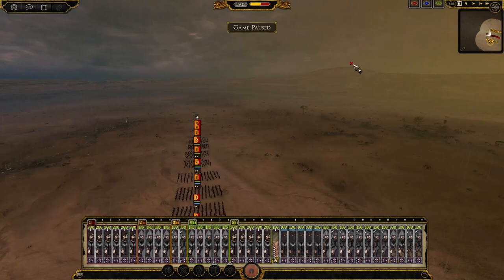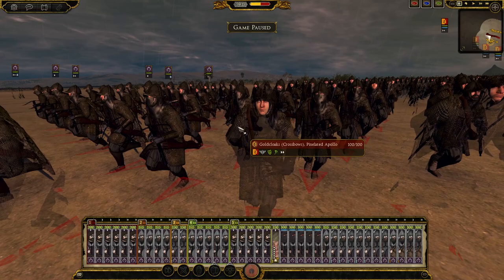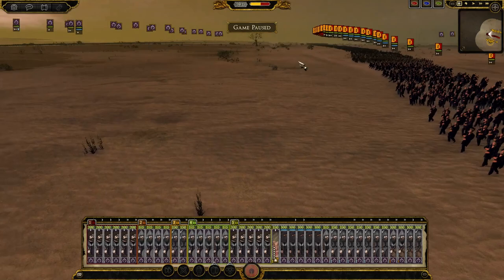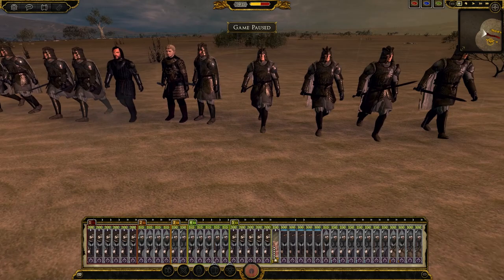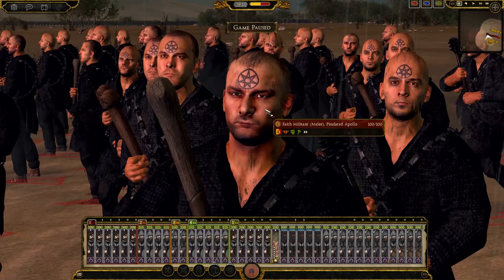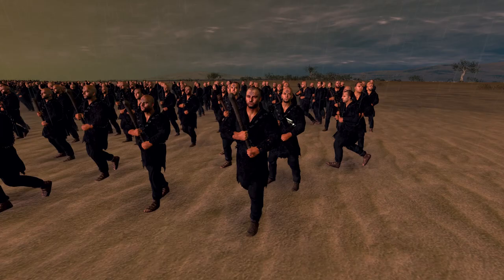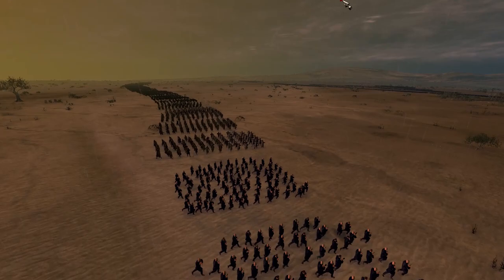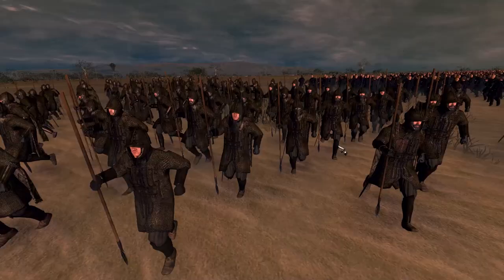Let's look at your army before it gets annihilated! I have Joffrey — I'm sure everybody wants him to die but I'm gonna try to keep him alive today. His bodyguard look just amazing, the detail is mind-blowing. Then I've got the Faith Militant — I might just send them in first because I hate these guys in the show. The rest of my infantry all looks pretty much the same but with different roles: I have some javelins down the line and also some crossbows.